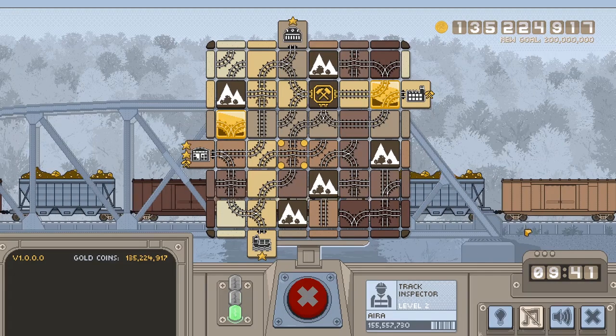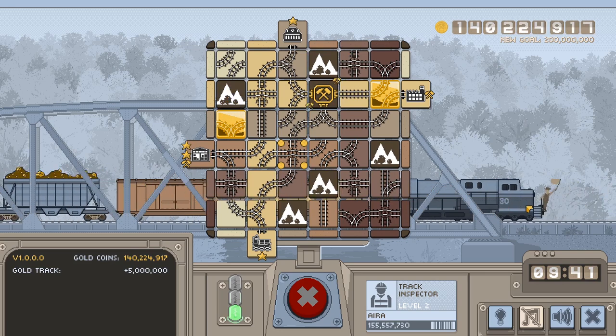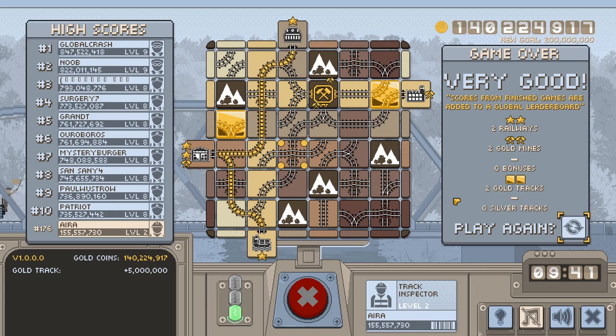You get points for each complete line between stations, plus points for each line to the mine. Completing a track is harder than it sounds, though. Because the pieces come in a random order, it's hard to plan ahead, and though skill is definitely a factor, there's also a bit of luck involved.